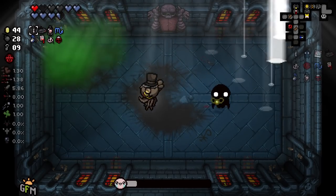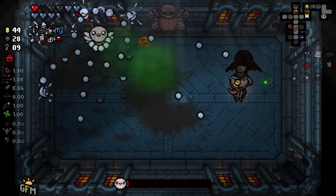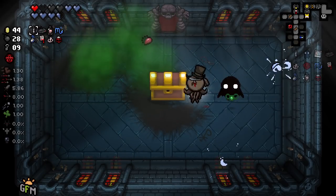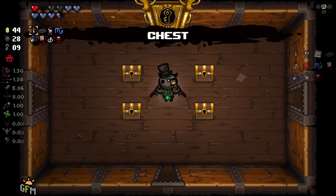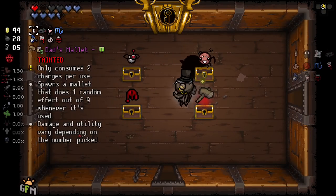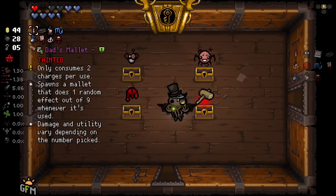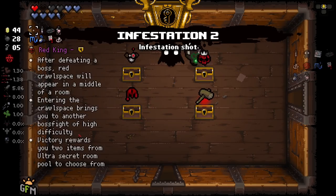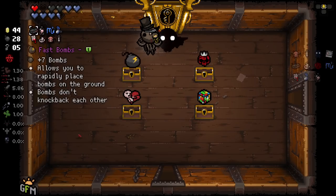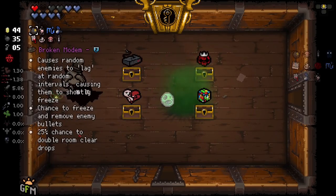We only ended up getting one Dr. Fetus synergy, unfortunately. We're limited to eight items, so even if we'd gotten a few synergies, we'd only be able to pick between a few of them. I don't think we get a Red King room on this floor — no, we don't. So Red King is essentially pointless now; we can get rid of it. Fast Bombs, Dad's Mallet — some very good stuff here. I think we get rid of Red King for Infestation 2, and I'm gonna get rid of Broken Murdem for Fast Bombs. I don't actually know if Fast Bombs makes any difference — it doesn't. Okay, fair enough.